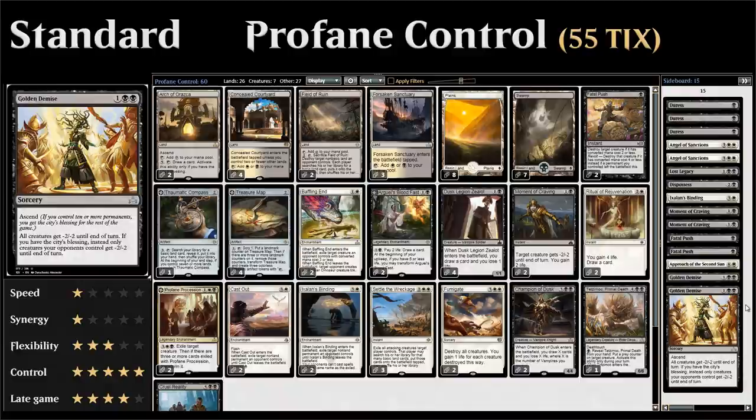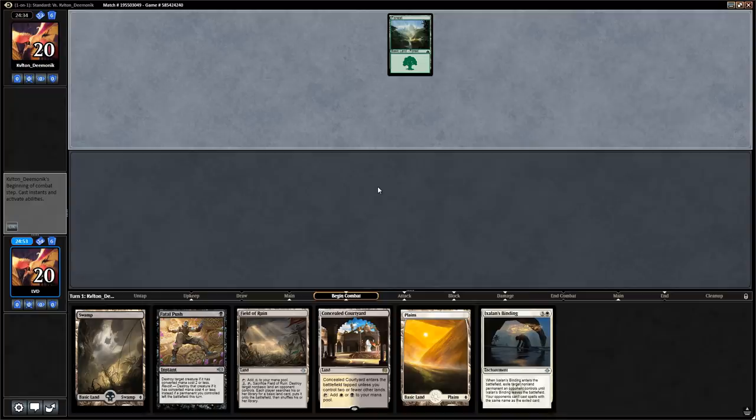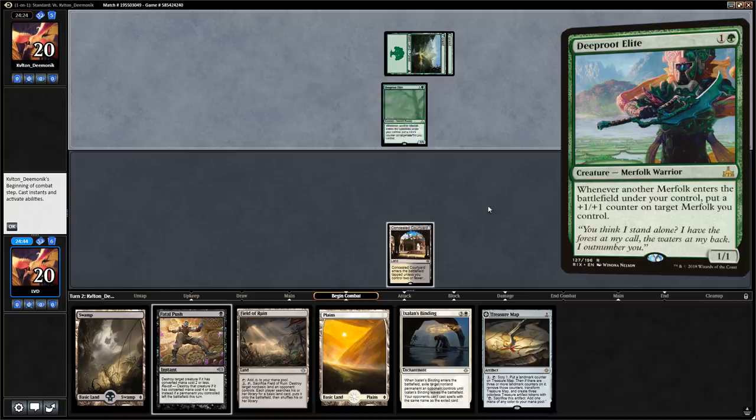We're on the draw — this opening hand is unfortunately a mulligan, and the next one is a keep. We bottom the Swamp. Opponent leads with Forest, we play the Courtyard. Treasure Map is a nice pickup — gives us something to do if the opponent isn't presenting threats. Opponent plays double Forest into Deeproot Elite, so it looks like we're up against a Merfolk deck of sorts.